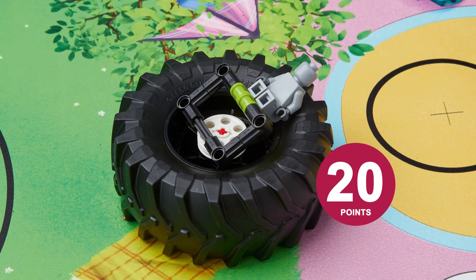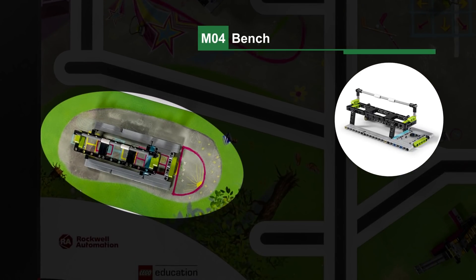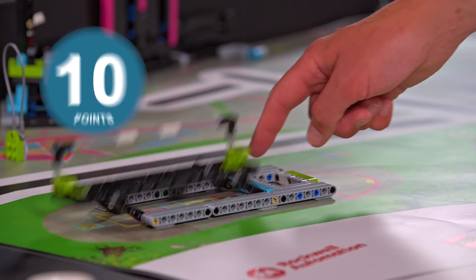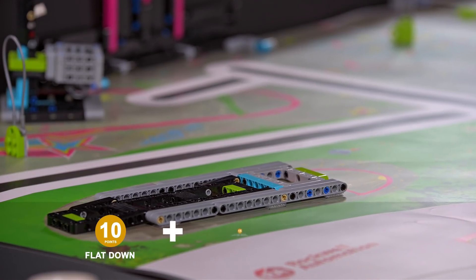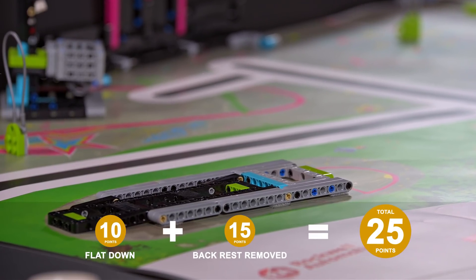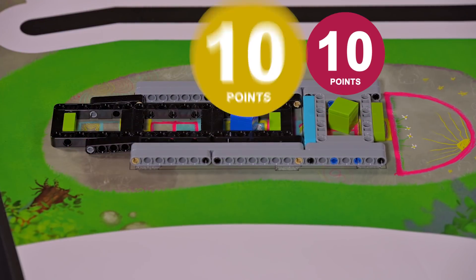Mission 4: Bench. The robot flattens the bench, removes the backrest, and gets cubes into the hopscotch spaces.